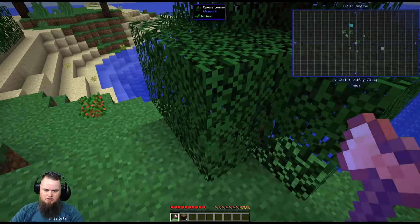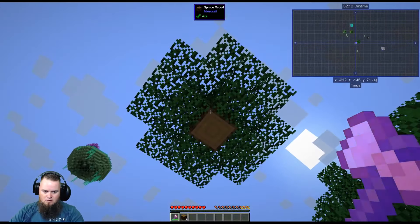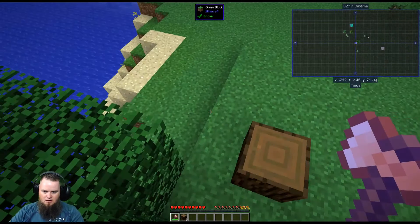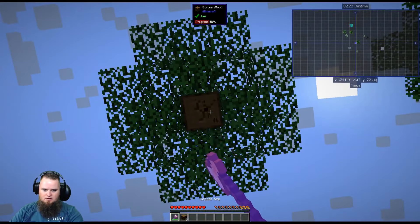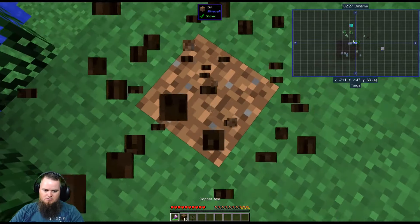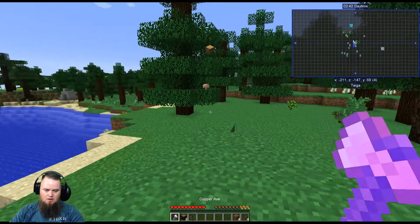We need to chop down a tree and get on our way to finding some wool to protect us from the night. I hate leaving floating trees and I hate wasting durability. We got some logs — I think it wanted five. We know this is an expert mode pack because we only get two spruce planks at a time, and only two sticks at a time.